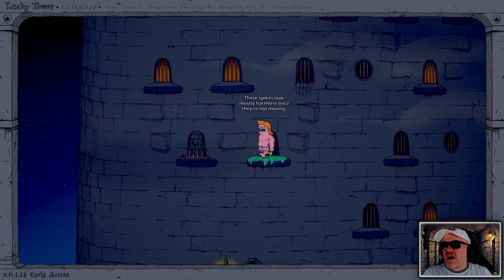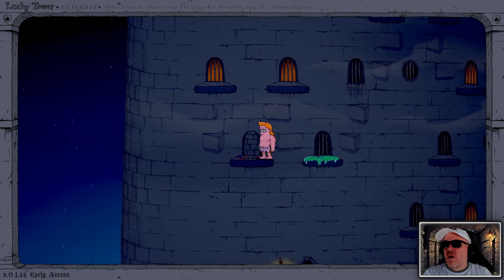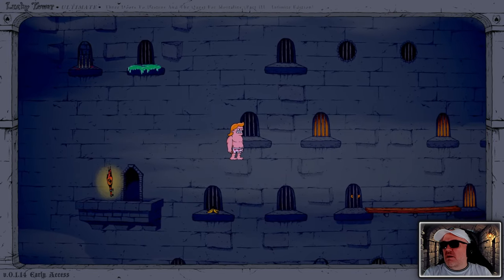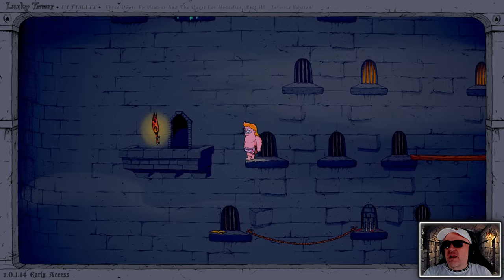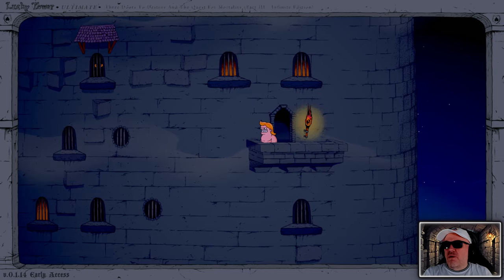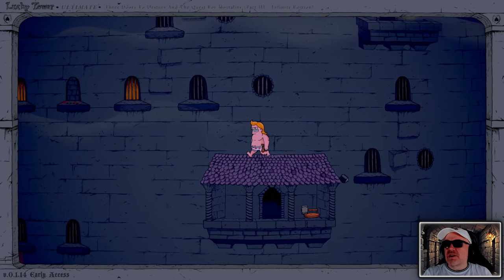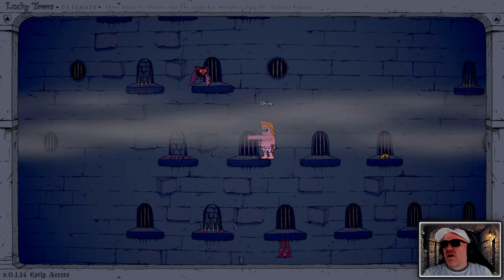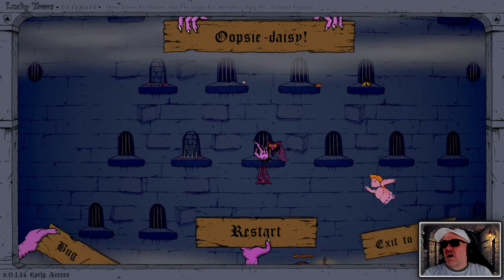Those spikes look mostly harmless once they're not moving. Can we go through that? Nope. Big jump - oh, that was okay, we just made that. Oh no. Can we jump here? So we're on the outside of the tower. That was a leap of faith - that really was a leap of faith. Ow - damn. Watch out. And we died.